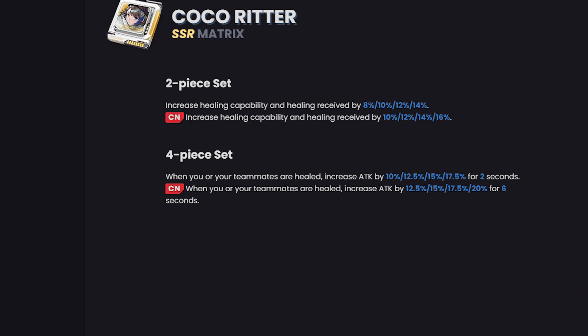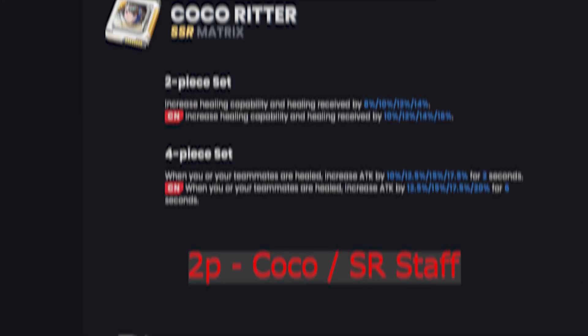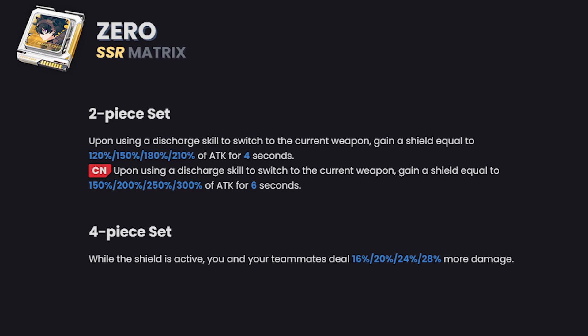Crow does a ton of aerial damage but requires a lot of investment. His four-piece: crits deal additional damage over time equal to a certain amount for five seconds. I'd rather do two-piece two-piece on him because that two-piece is really good everywhere else, but the four-piece is especially good for Crow himself. Next up, Coco's two-piece increases healing by 8% or 12% depending on limit break, and the four-piece increases damage of teammates by up to 17–18% for two seconds. The problem is we really need the CN version — two seconds just isn't enough time; if it were six seconds, this would be best-in-slot for both Zero and Coco.